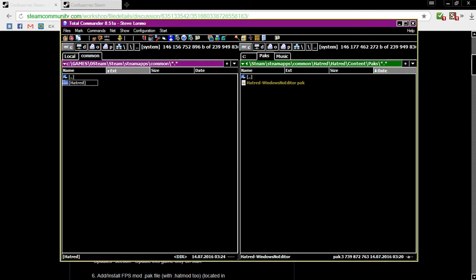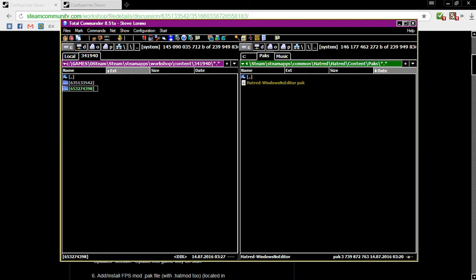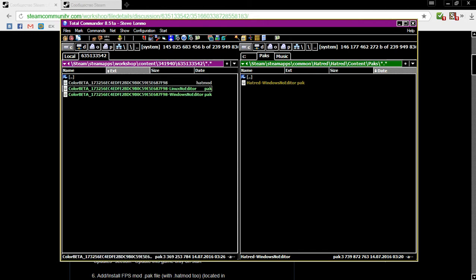Also, you need to locate your Workshop folder. It's located in Steam Apps, Workshop, Content. And here are your mods — the color mod and the FPS mod. There are packs for Linux and for Windows version. You, of course, need the Windows version. If you use Linux, you need to unpack the Linux version.